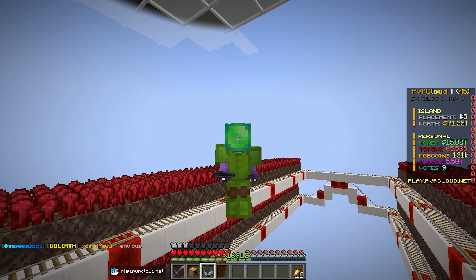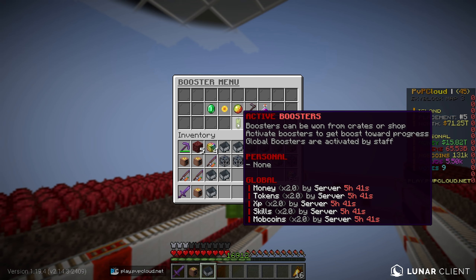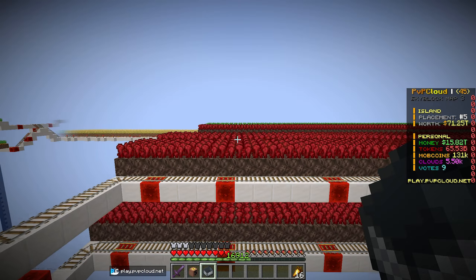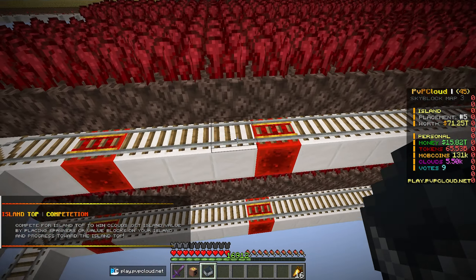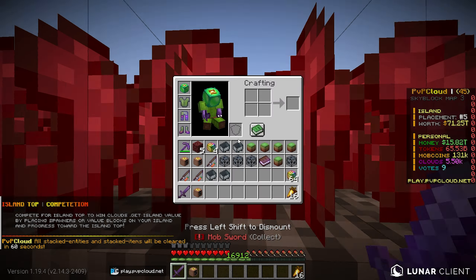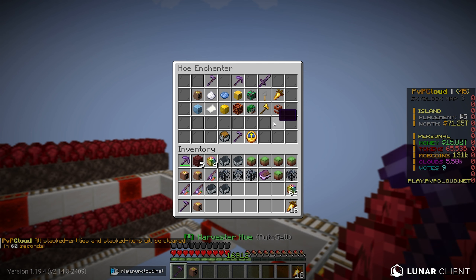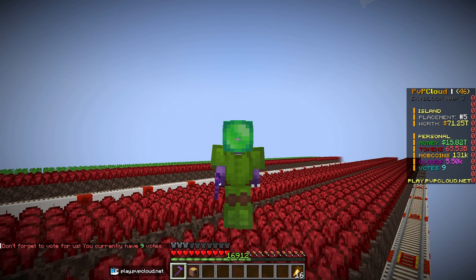Gucci gave me a 3x booster for 30 minutes, and there's already a 2x booster running in the background. I don't think they stack to 5x — probably just separate multipliers. We've got the mine cart placed on the track and our harvester hoe is fully maxed — level 100, with auto-sell, money boosters, all buffs, and token boost buffs.